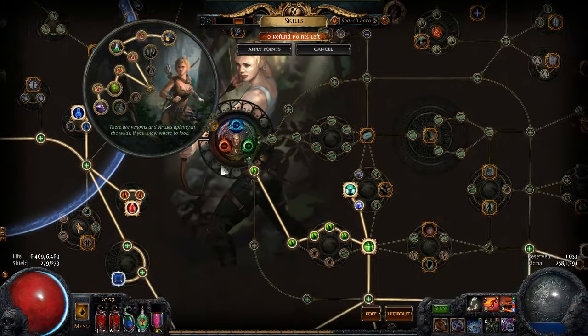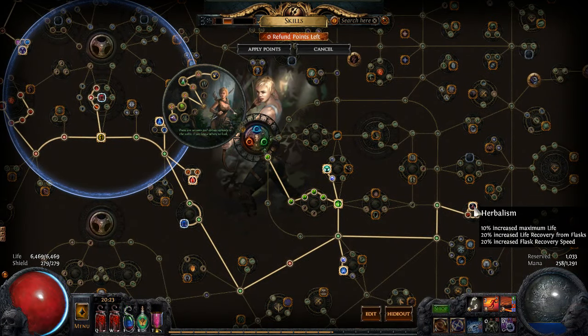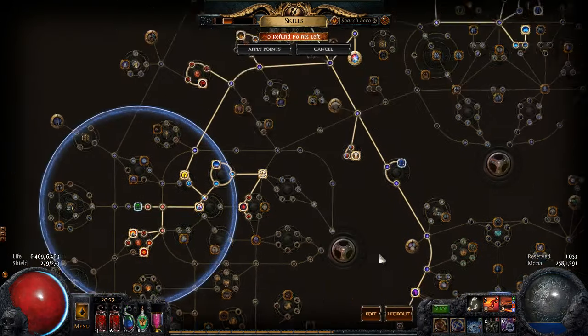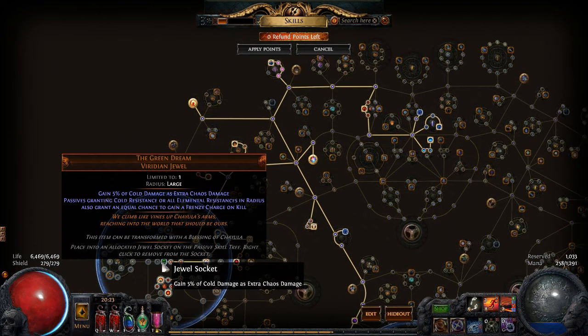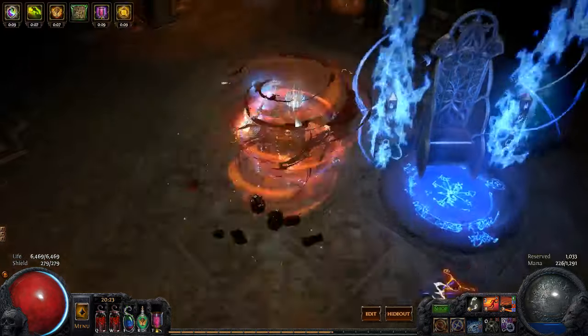For the passive tree, you start out as a Ranger, get the flask nodes, get some life. The life recovery from flasks is how we sustain life on the build. Get some jewels — Brightfoot, the Red Dream, and just rare jewels with curse effect. Then you go up to get most of your damage. I put some leveling advice in the build guide thread, which you can check out — the link is in the description — along with more specifics about my gear. I hope you enjoyed the build, and if you try it let me know. Happy farming, thank you, see you next time.